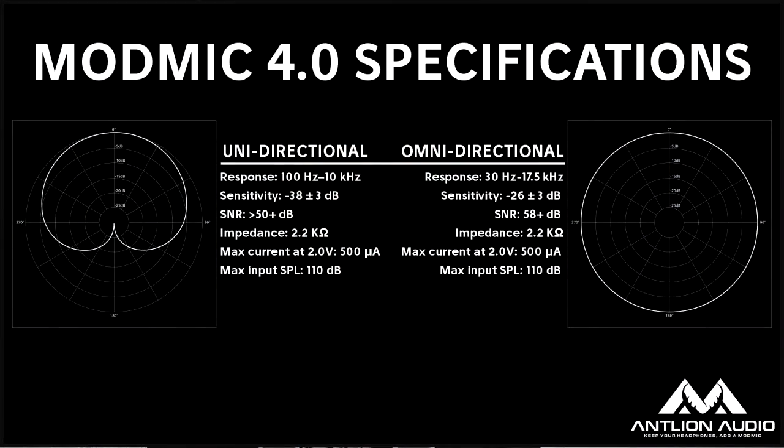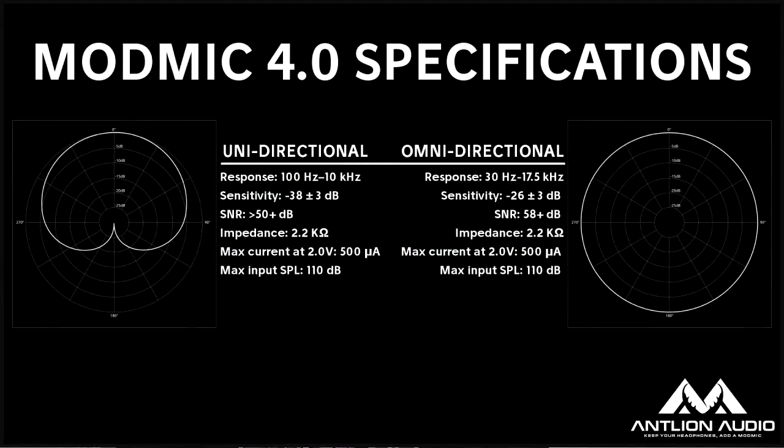We're going with the omnidirectional one. It has a frequency response of 30 Hz to 17.5 kHz, which captures a lot of the lows and highs — really what you're looking for. It is a dynamic mic, so you don't need any phantom voltage. It also has a sensitivity of -26 dB.